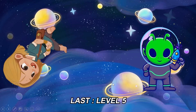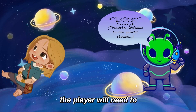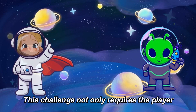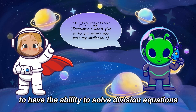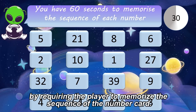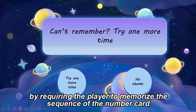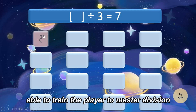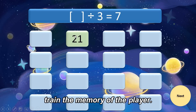Last, Level 5. In Level 5, the player will need to understand the concept of division to win. This challenge not only requires the player to have the ability to solve division equations, but also increases the difficulty by requiring the player to memorize the sequence of the number card. Therefore, this challenge is able to train the player to master division and at the same time train the memory of the player.